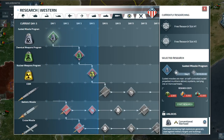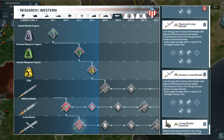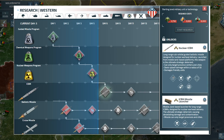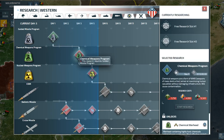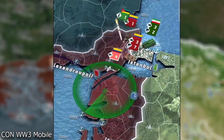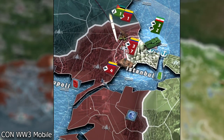In Conflict of Nations, we have three types of missiles with three types of warheads. For missiles, we have cruise missiles, ballistic missiles, and intercontinental ballistic missiles. For warheads, we have conventional explosive, chemical, and nuclear. There are a variety of uses for all of these, and there is a total of seven different combinations.